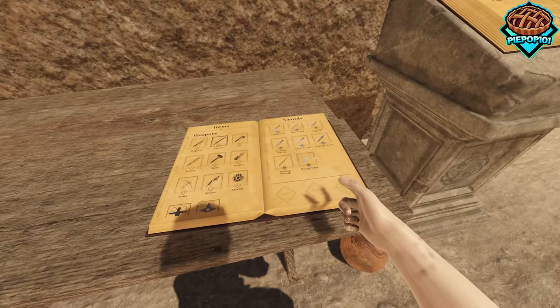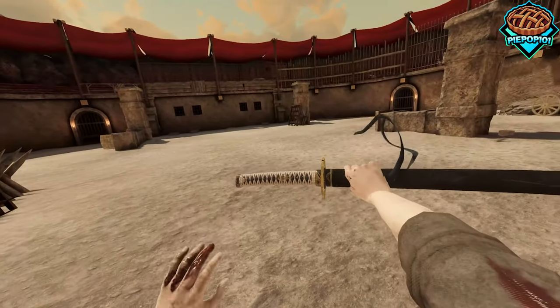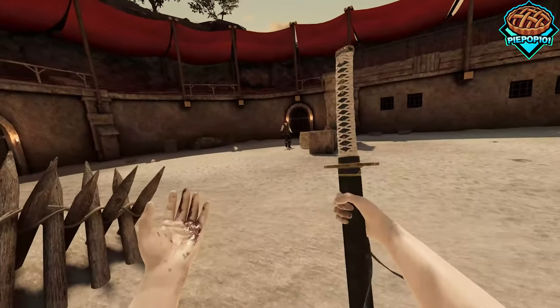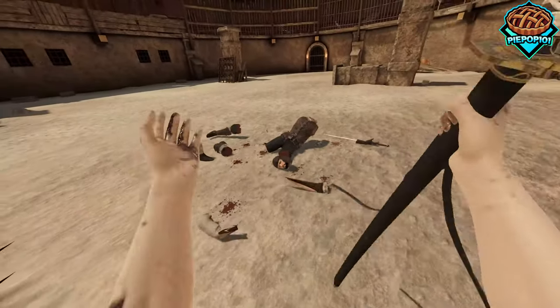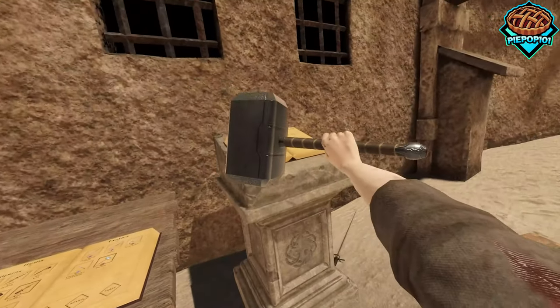One very cool mod we cannot forget is the Yamato, made by Janex. If an enemy is coming at you, all you have to do is sheath it and unsheath it and it instantly dismembers them.